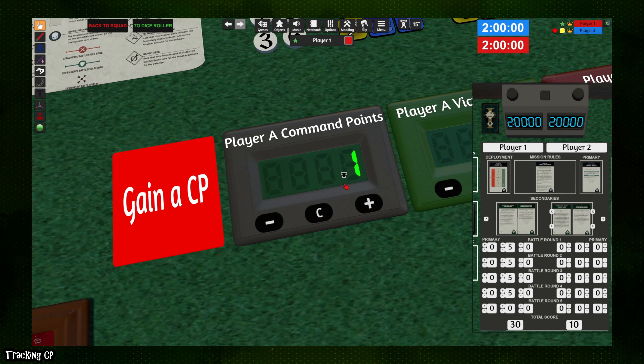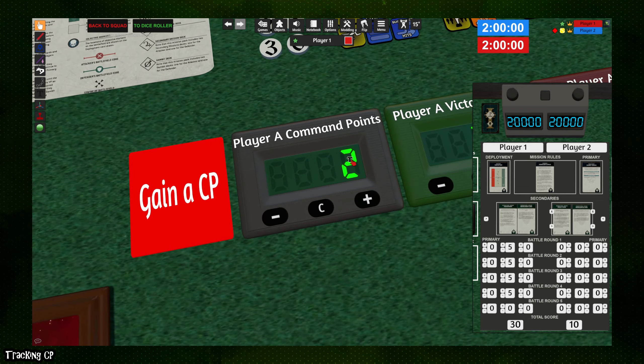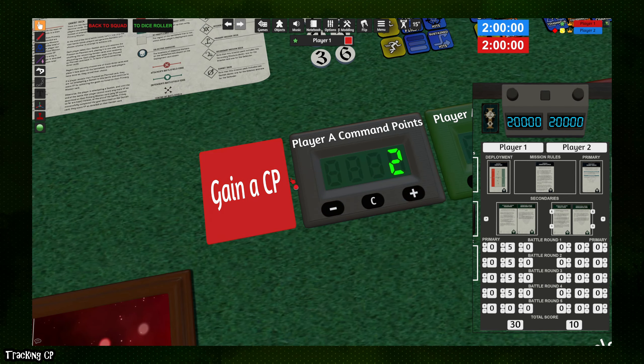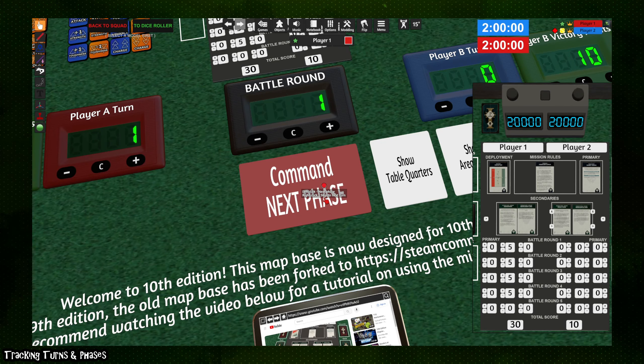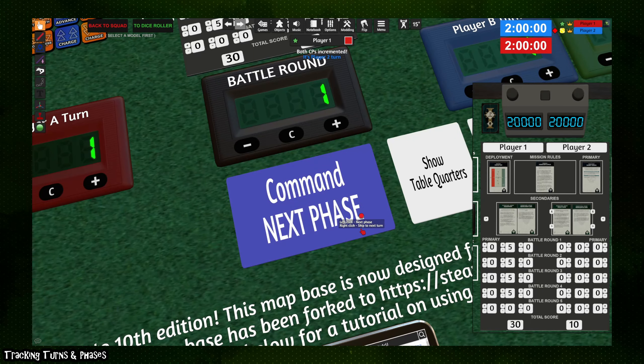If you have other ways to gain command points, click the 'Gain a Command Point' button. You can also use the toggles at the bottom of the calculator to spend or gain command points. While those toggles are unlimited, the gain CP button is limited to one command point per battle round, as per the rules. You can also use this toggle to move between phases — left-clicking moves between phases and a small indicator in the top-right corner tells you what phase you're on. Right-clicking will skip the remainder of your turn and move on to your opponent's turn.